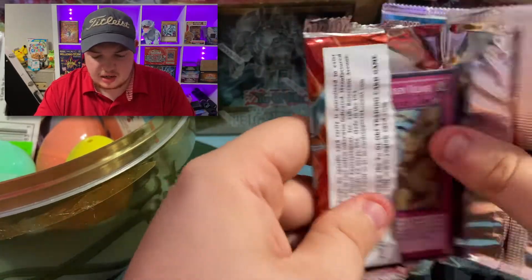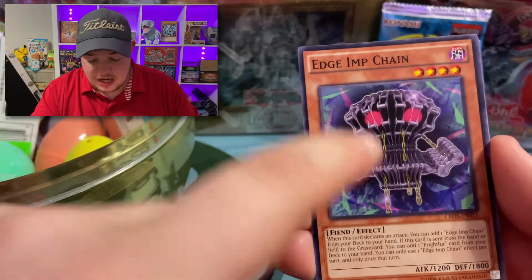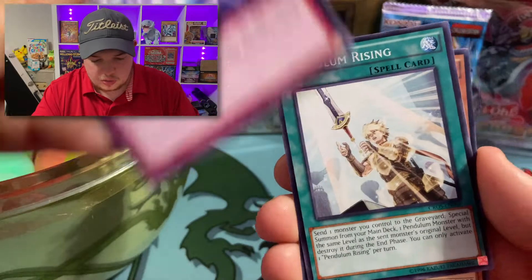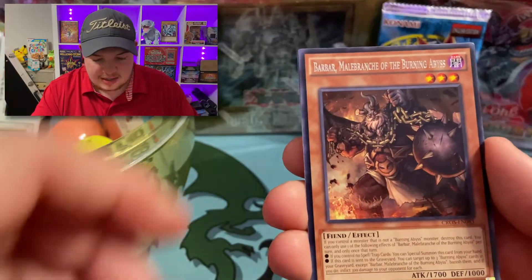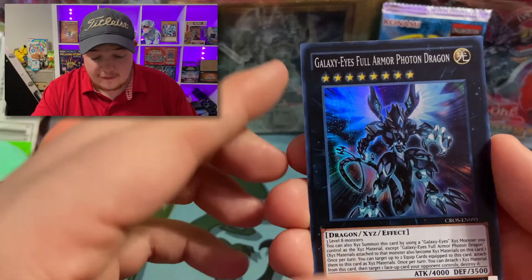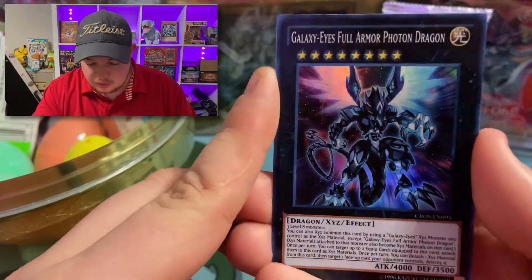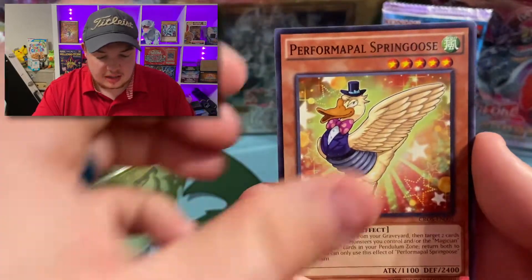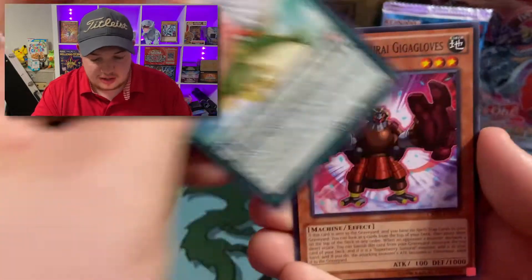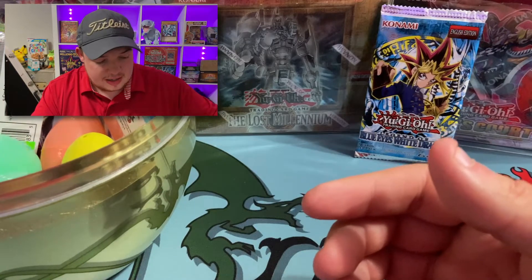Cross Souls — let's get an ultimate rare, that'd be really cool. We got Edge of Change, actually a really good common — use that with Frightfur Patchwork. Pendulum Rising, Burning Abyss, and Galaxy-Eyes Full Armor Photon Dragon — that is a mouthful, but that card looks beautiful in that XYZ art. And the Spring Goose and Giga Gloves.